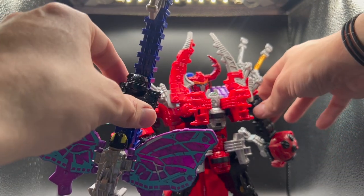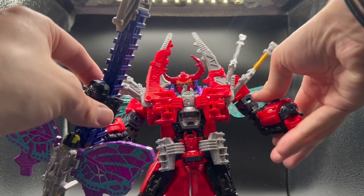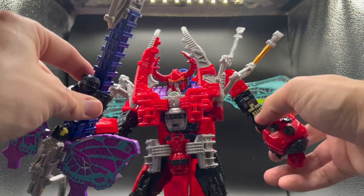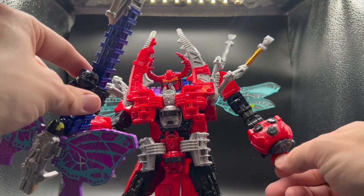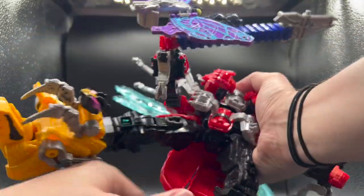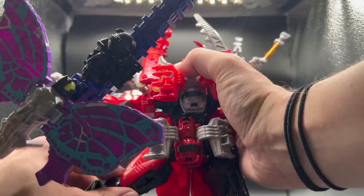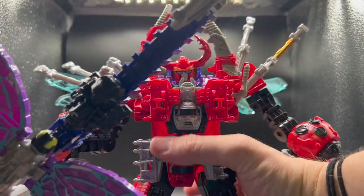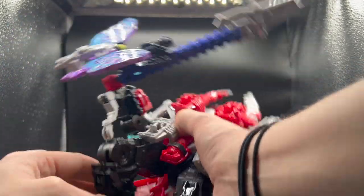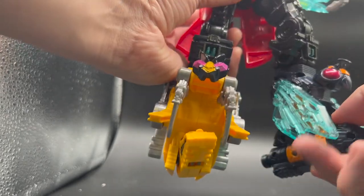Look how menacing this thing is. It has crazy articulation — upper elbows, arm swivel, two joints on the arms, wrist movement, torso ratchets, and ratchet joints in the legs. That's about as far as they go up, but still pretty good. For a DX Megazord, pretty amazing. Thigh swivel, ratchet knee joints — they go about there. Ankle rock — not a ton, but enough, on both sides.